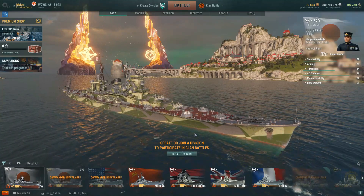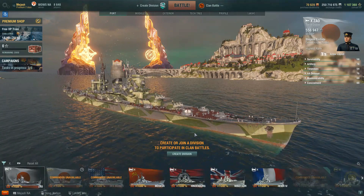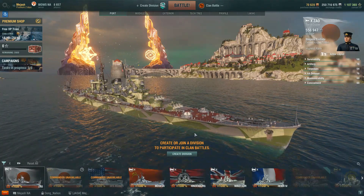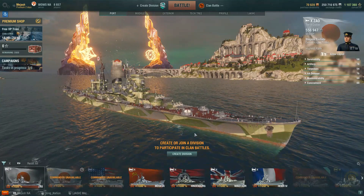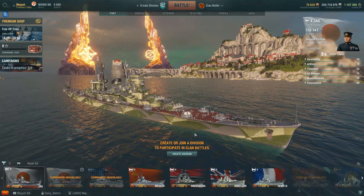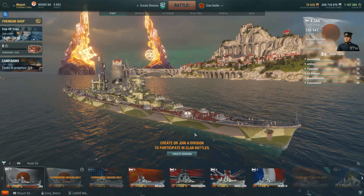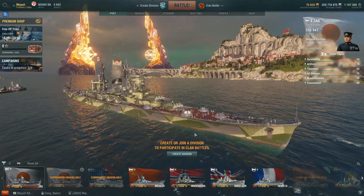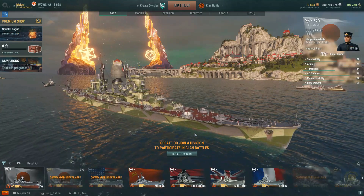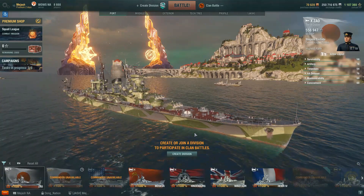The Zao at number four is still pretty solid. You're getting into ships where you're wondering why take these when there are better options. The Zao has the lowest detection of any tier 10 cruiser besides the Minotaur, and it's still an absolute beast at pumping out alpha damage. But it doesn't really do much better than the Hindenburg — it has a longer reload and worse sonar. Not seeing many Zaos. If you have the Hindenburg, there's no real reason to bring it. Still, the Zao can pop out crazy damage, go undetected, and be a real pain as a flanking ship.